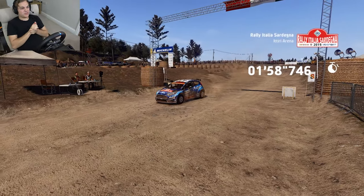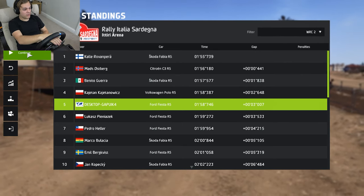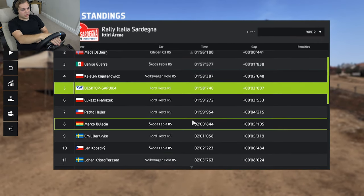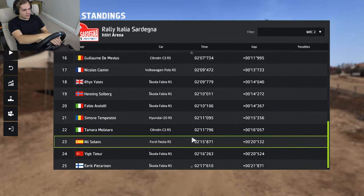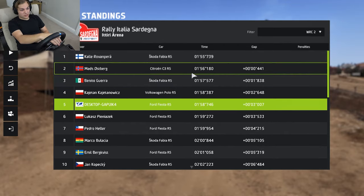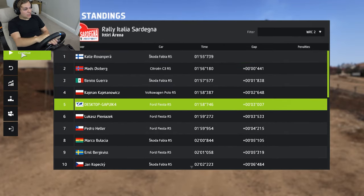Alright, finish line — there we go. How did we go there? It wasn't as quick as it should have been. Fifth. I'll take that — top five. There are 25-odd cars in WRC 2, so top five, I'm pretty happy with that. Only three seconds off the lead. First lap could have been way, way better. But anyway, on to stage number two.